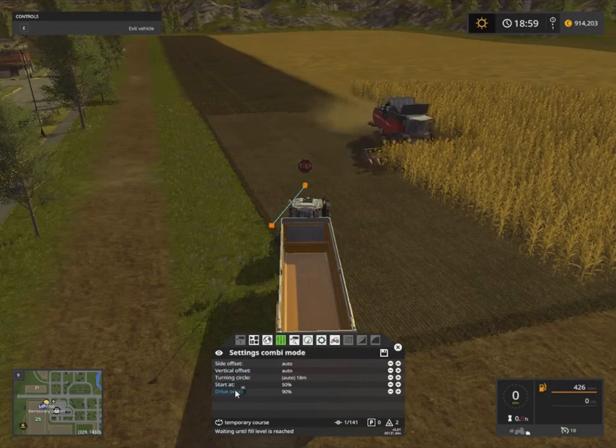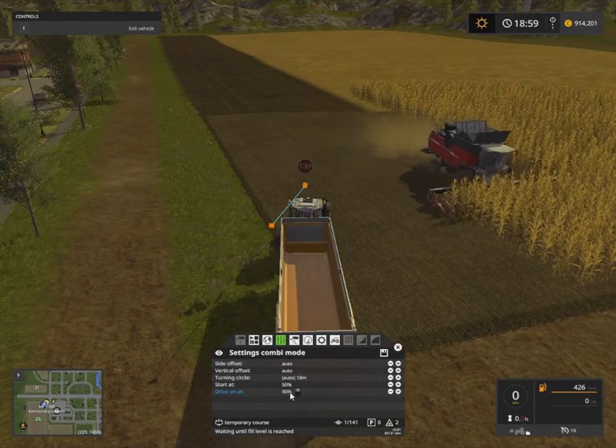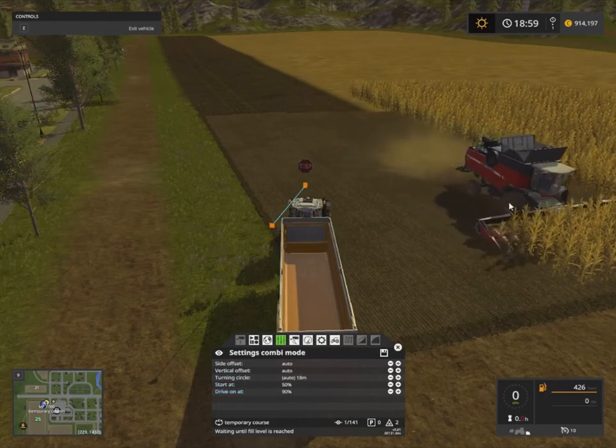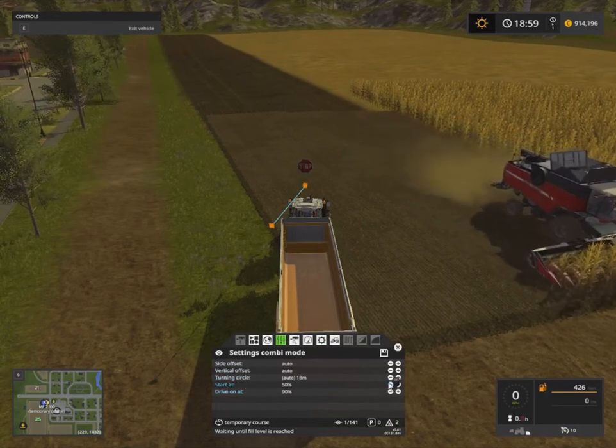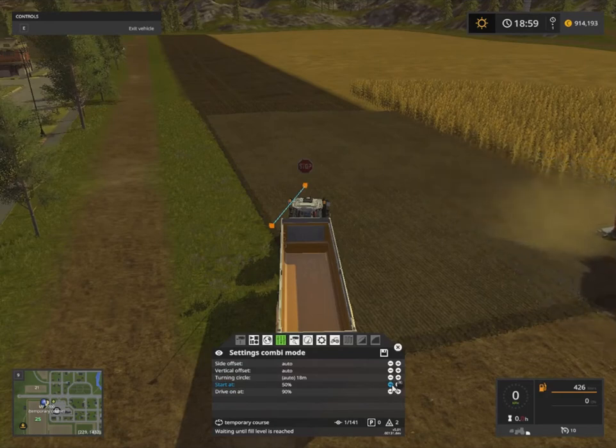Your drive-on-it setting means if the tractor is above 90% full he'll keep following the combine, and when it reaches 90% capacity he'll go follow the combine. So I'll wait for the combine to turn and be going down the line, and then I'll start dropping that percentage to get him to go after the combine.